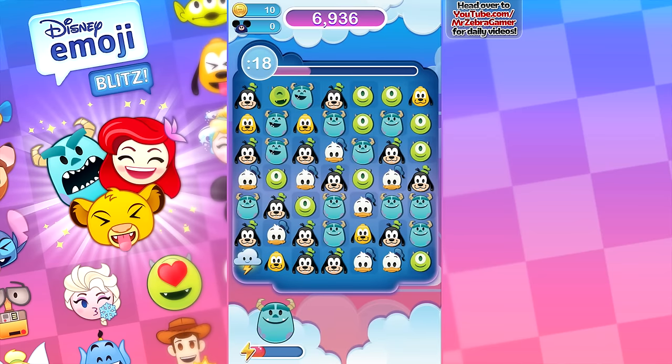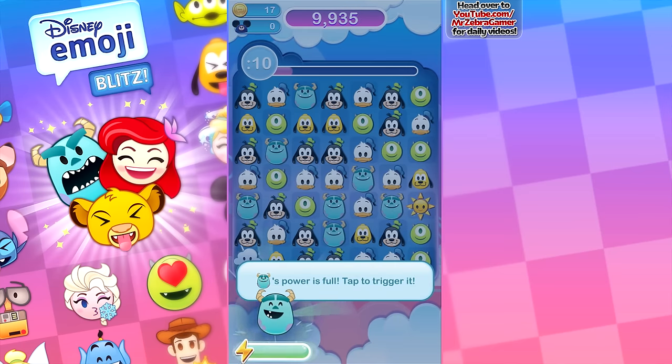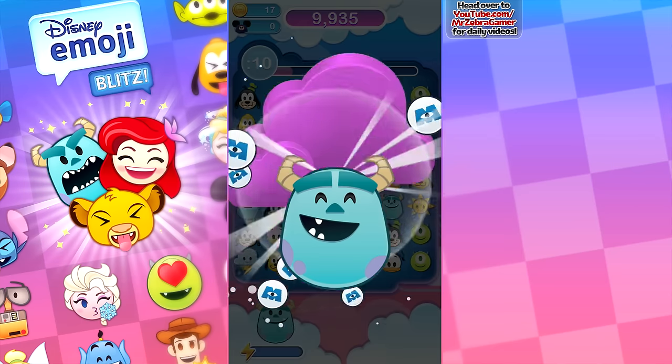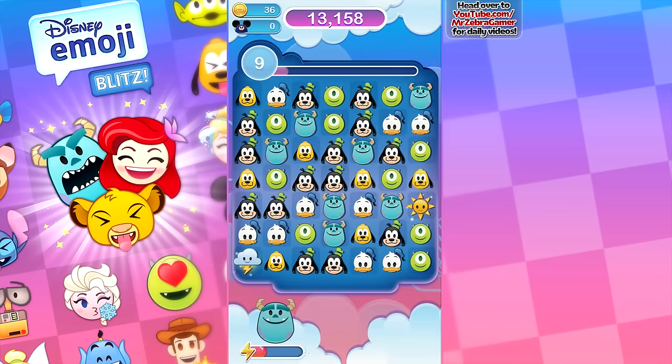I see one — gonna go ahead and do this. So when your power is full, tap to trigger it. Oh, he's so happy. Rawr! He just scares a bunch of them off the board. That's so cool, I love that.